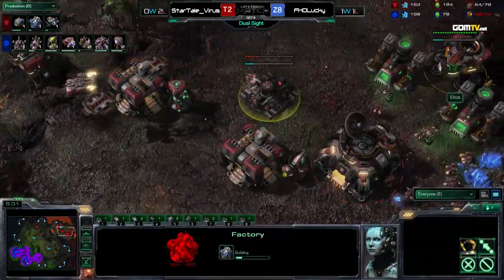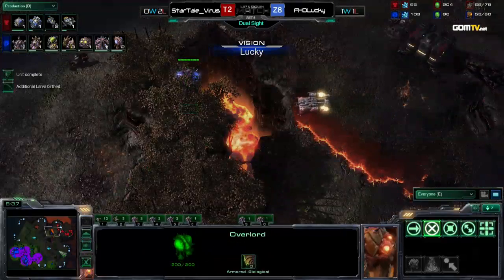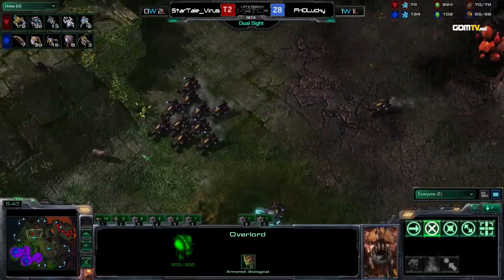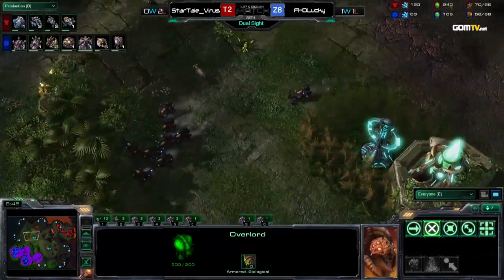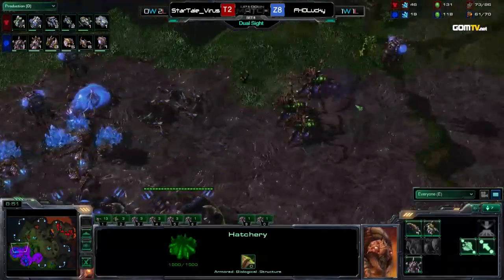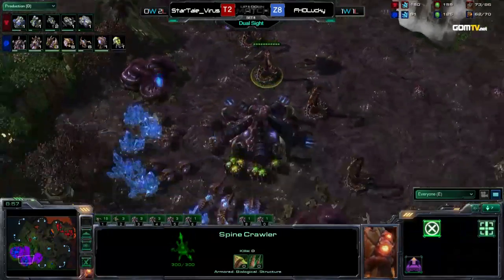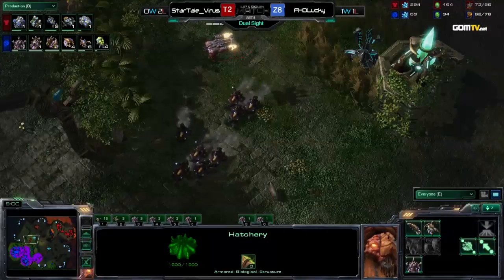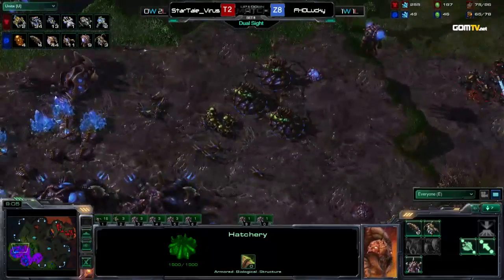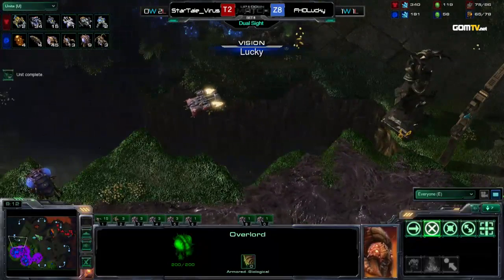Look at the Hellions already — 13 Blue Flame Hellions. Lucky has pulled all his Queens away, missing Injects right now. As soon as he saw the Starport, he pulled all his Queens and Zerglings, thinking 'you won't drop me!' But now he's missing Injects, and he's starting to spread creep in that direction at least. That is a beautiful decision — spreading the creep will help him so much. He has overlords in position everywhere. He knows about his opponent's engagement path and knows about the dropship, but he does not react in time.